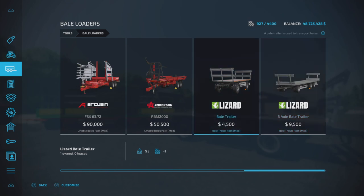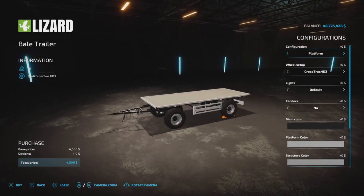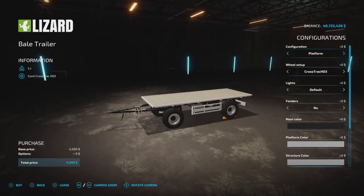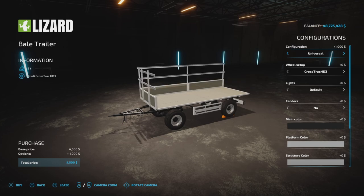The first one here is $4,500 — the Bale Trailer. It's a two-axle, swivel front axle style trailer. We have configurations of platform, round bales, universal, or platform.